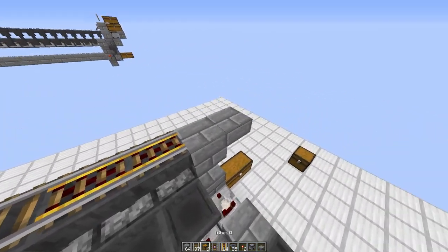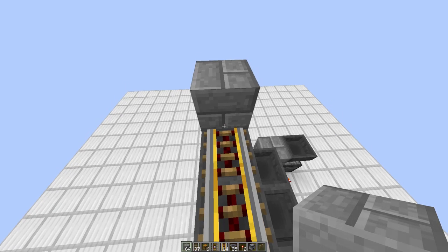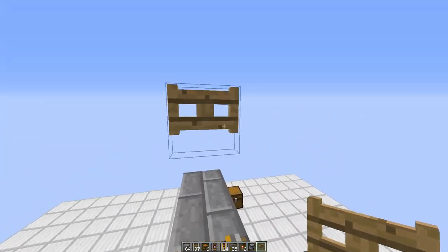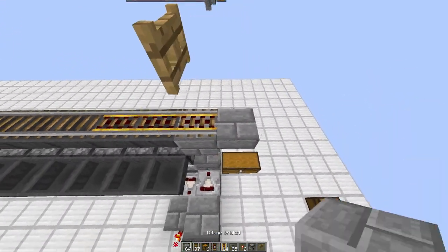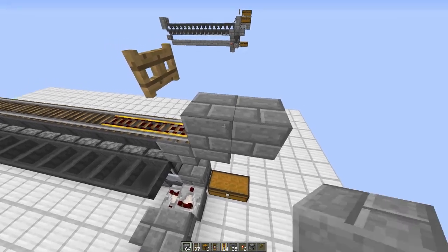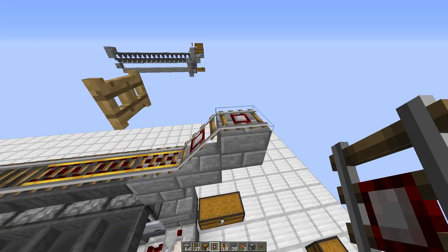We're doing the top one first. Place a slab for the top one and place a block here — this is a temporary block just so we can put a fence gate on top of it, then remove the block. You need a block under a fence gate to place it, then you can remove it.